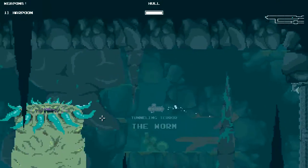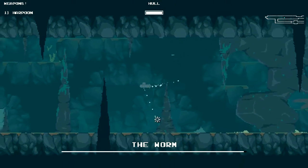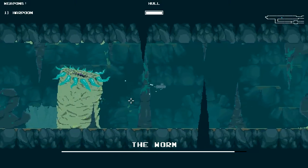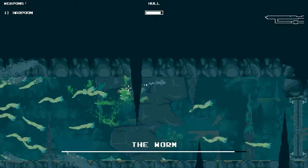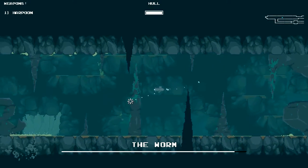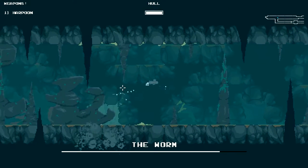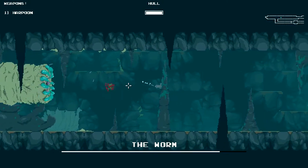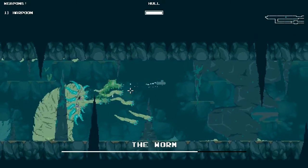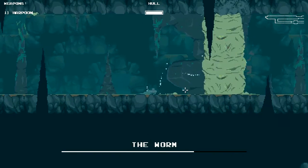Modern take on the classic Metroidvania genre. Organic storytelling — learn about the world through holotapes. I really like finding out the lore of a world while exploring. That is really annoying to dodge. You've just got to back up and shoot anything that comes your way. You've got a lot of health, buddy. It's possible — I just gotta spam it when I get a close-range shot, but I can't get too greedy. This game does not encourage risky play, that's for sure.